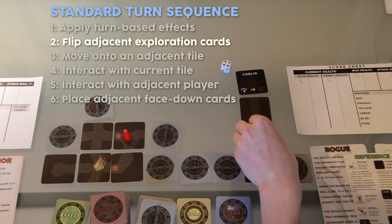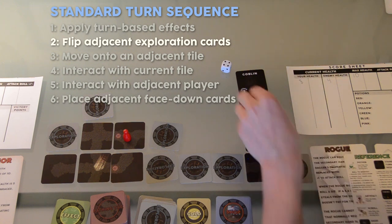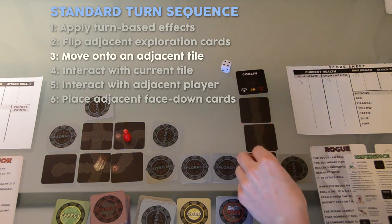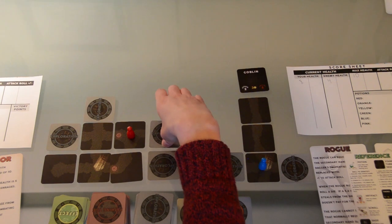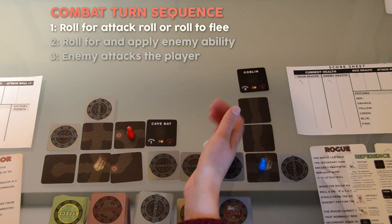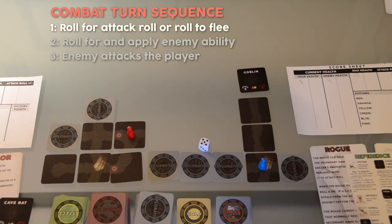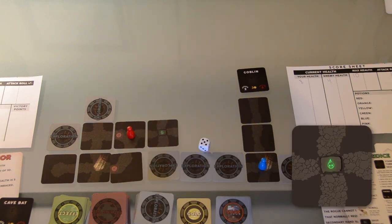If the player moves adjacent to a revealed enemy, he again enters into combat with that enemy. This player, however, decides to flee away, and continuing with his standard turn sequence, he moves to the starting tile. It is the second player's turn. She also reveals an enemy and enters combat. When an enemy's health is reduced to 0, it is slain and the player takes the enemy card into her hand as loot. This enemy is worth 1 gold. The player then replaces the enemy card with a pathing tile from the pathing tile stack. This is a trap.